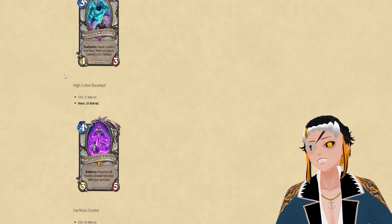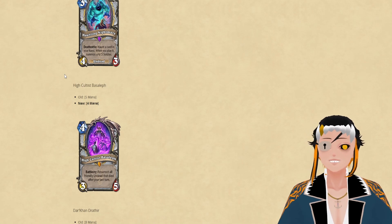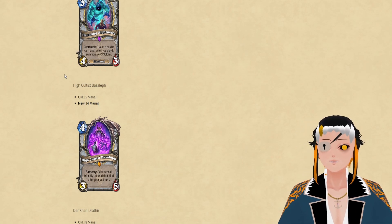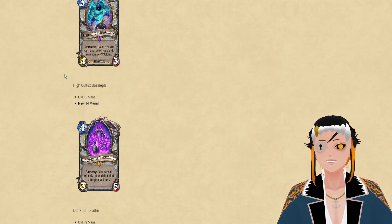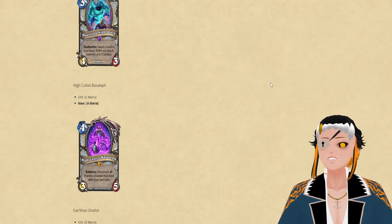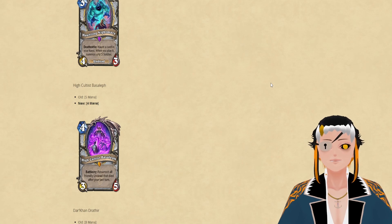The next change is to High Cultus Basilis, which is going to be 4 cost instead of 5. He should have been 4 cost to begin with — he felt a little too slow to see much play. I tried hard to include him in the Undead OTK deck I put out about a month ago. Between all these changes, I do think this will probably push the deck to a place where it could actually compete, especially given that some of the big outliers that made aggro-based decks less functional also got hit in the nerfs.